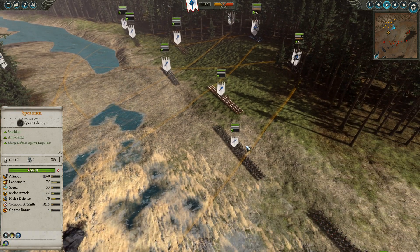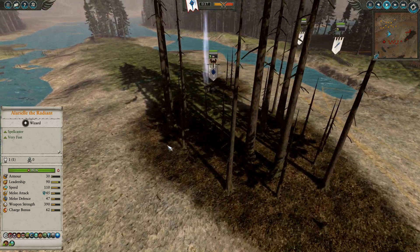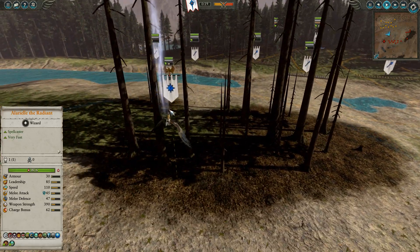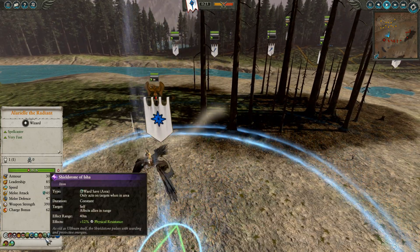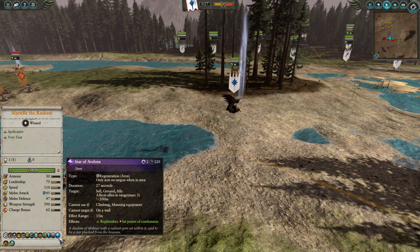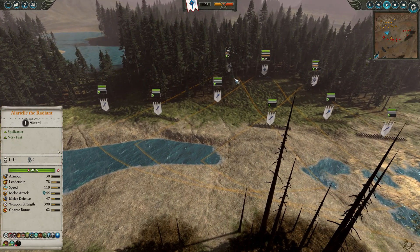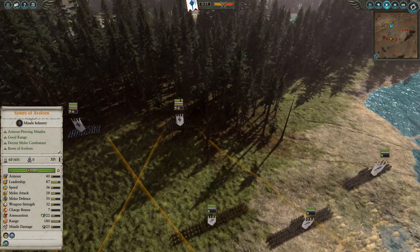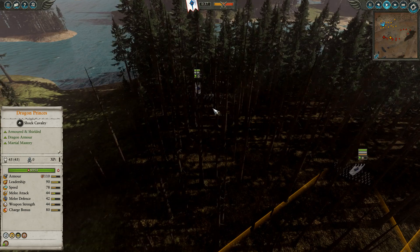The frontline is going to consist of Spearmen. We've got two Phoenix Guard. L'Oreal is going to be leading the way. She's got Shield of Safri, Tempest and Earthblood, as well as Star of Averlorn. In the back we've got two Archers with Sisters of Averlorn in the center to give us a nice volume of fire. We've also got two Dragon Princes waiting in the wings.